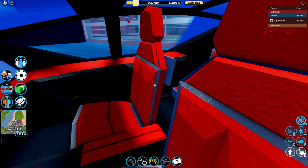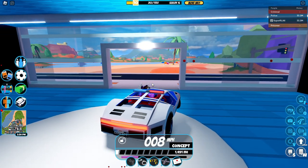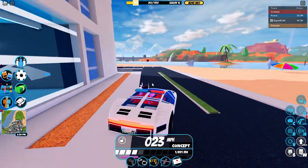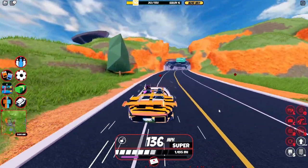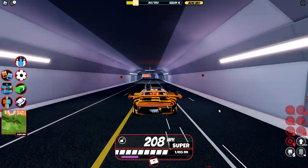With that insane price tag, the top speed of the Concept car is probably the best top speed out of all the obtainable vehicles in the game. The acceleration is also absolutely amazing — apparently it can reach top speed in only about 30 seconds.